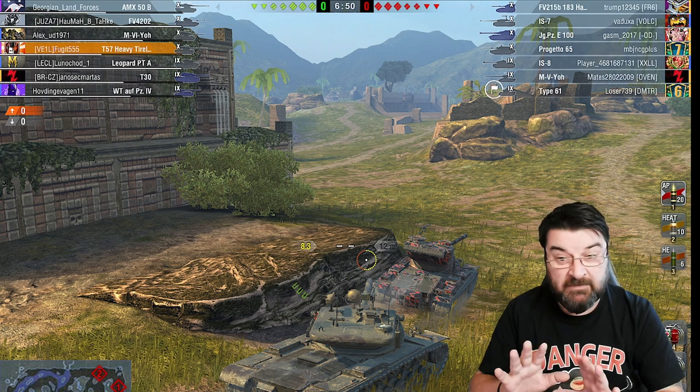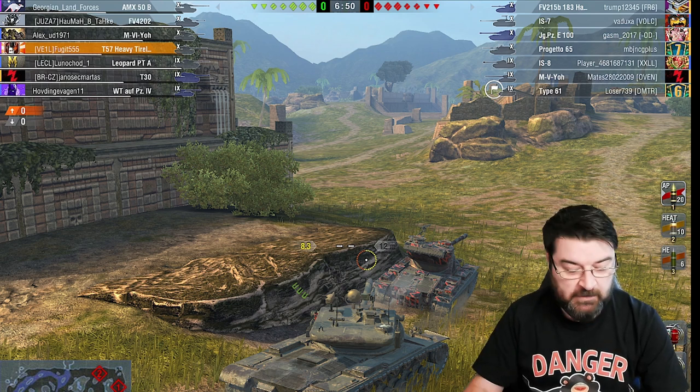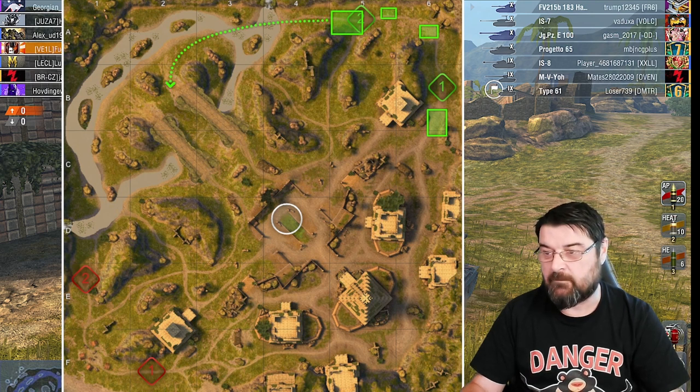How does that correspond to what we saw on the map? Their two TDs are going to spawn there and there. Their mediums are going to spawn here and their heavies are going to spawn there. So I can expect their two mediums to rush around to their medium route, their TDs to come to their position, and their heavies to go that way - with TD support as well. I know their forces are going to be split.